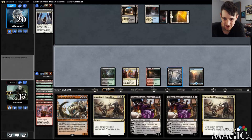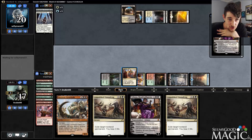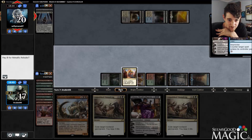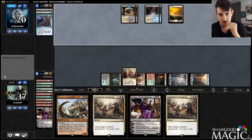It didn't get Spell Quellered. I'm going to play Liliana without having to fear Censor — maybe this gets Negated; it can't get Spell Quellered, so I'm not too upset about that. It can get Metallic Rebuked obviously — that's fine. That is why I have another Liliana in hand and a Noxious Gearhulk in case anything real crazy goes down.